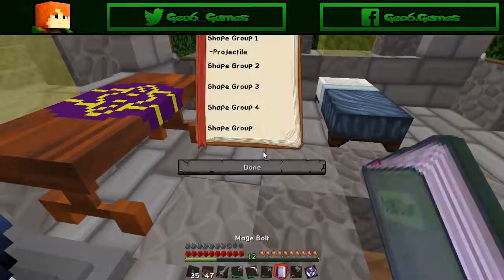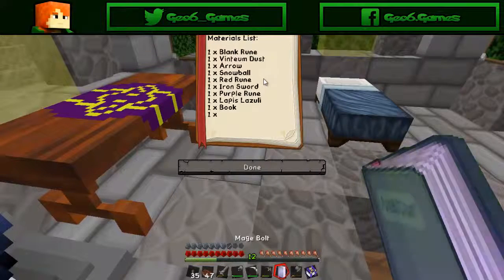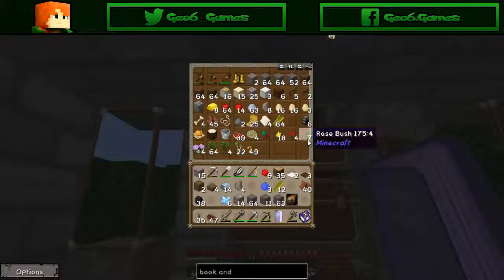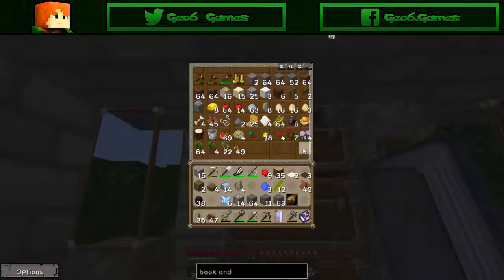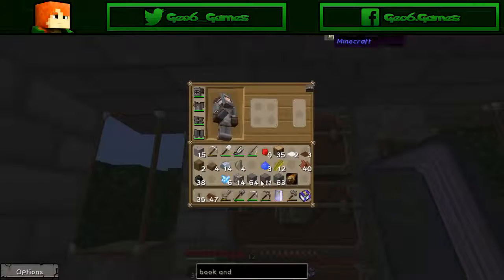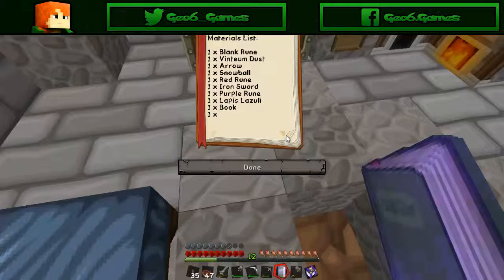So the mage bolt is force damage and magic damage. We need a plank rune, vintam dust, arrow, snowball, red rune, ironstone, purple rune, lapis, a book, and a spellforge. I actually need the lapis — the lapis and arrow are probably easy to get. We'll work on getting these made as I go through the episodes. Snowball is going to be possibly an issue.